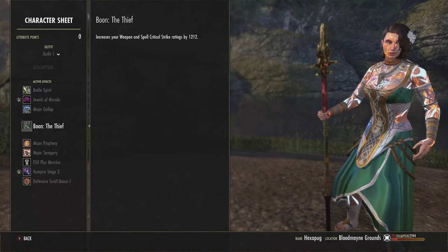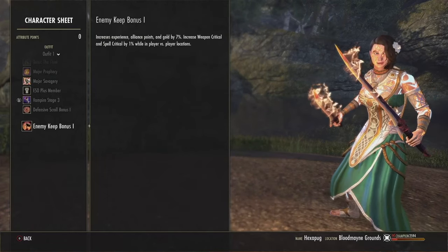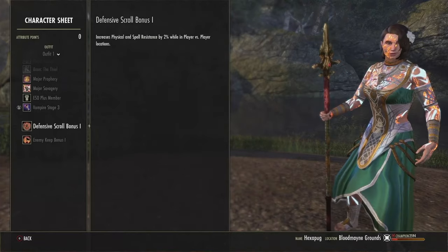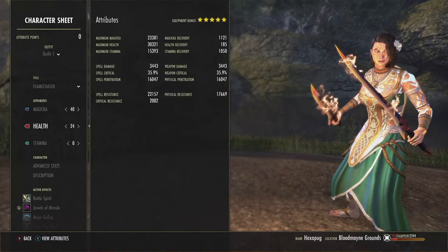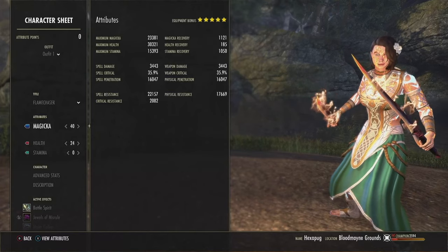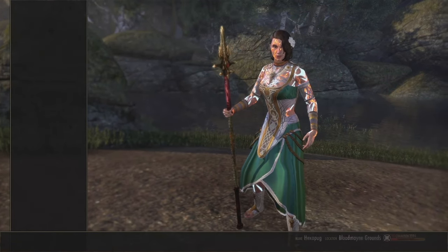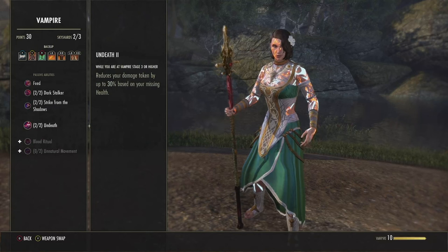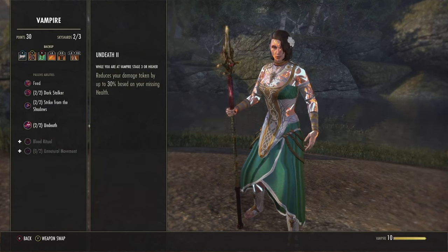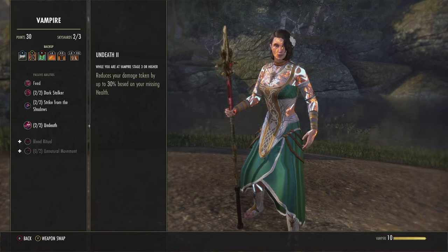Stick with the Thief — what can save your life is whether or not you crit that Coag at 1% health. We are Stage 3 Vampire for one simple passive: Undeath. The lower health you are, the tankier you become. All the footage I had was at Stage 1 vampire, and once I put on Undeath I was unbelievably more tanky — it's crazy how tanky I already was without it. For race, I'm a Breton — one of the best open-world mag races. You get Gift of Magnus (+2K max mag), Spell Attunement (+2,300 spell resist, doubled when afflicted with burning, chill, or concussed — basically 100% uptime with all the MagDKs and Arcanists around), 130 Mag Recovery passively, and most notably Magicka Mastery which reduces Magicka cost of all abilities by 7%.